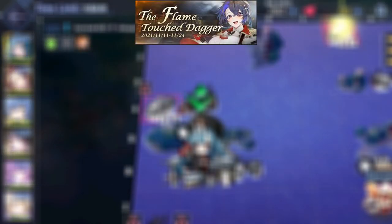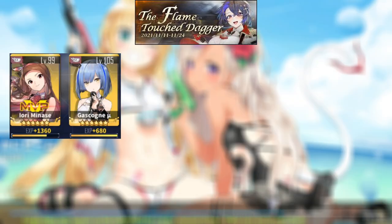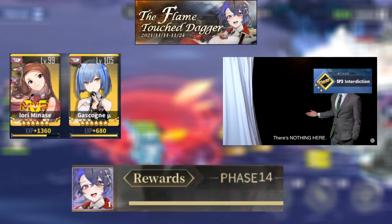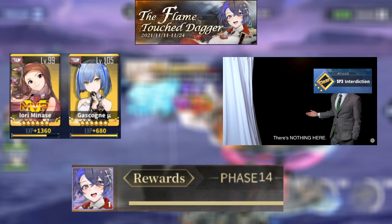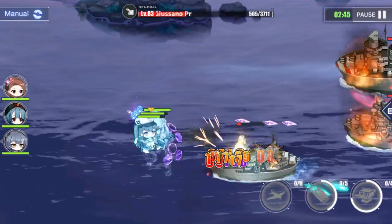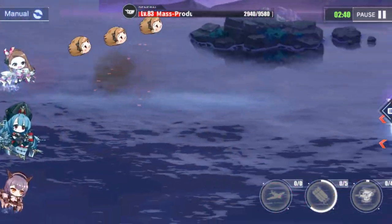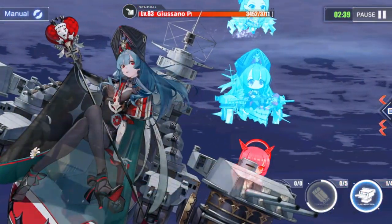To summarize: the Flame Touched Dagger event is a good source for XP farming, but there's nothing else to farm other than that. Accumulate points to get Fosh, which is a decent ship up to mid-stages. I hope that you get Fosh as soon as possible — and if you want to take it easy, feel free to do so, since 2 weeks is plenty of time to reach the milestone. Don't forget to subscribe and share this video to support the channel.